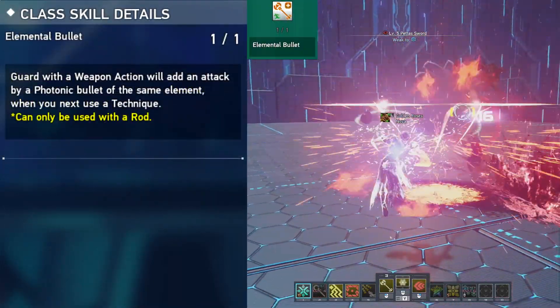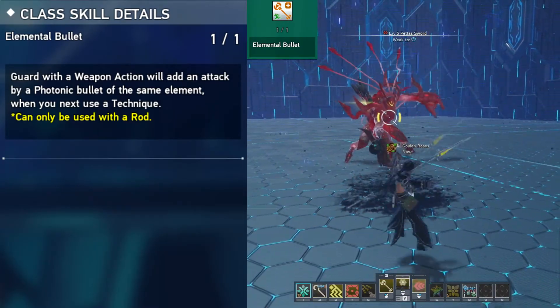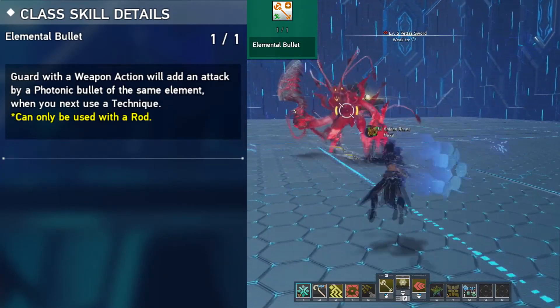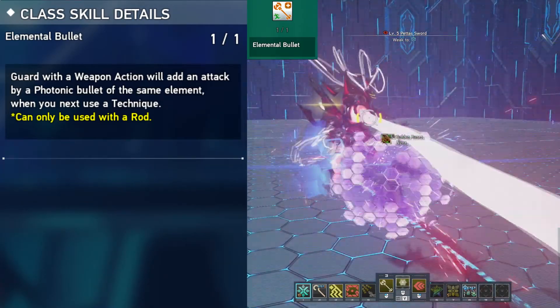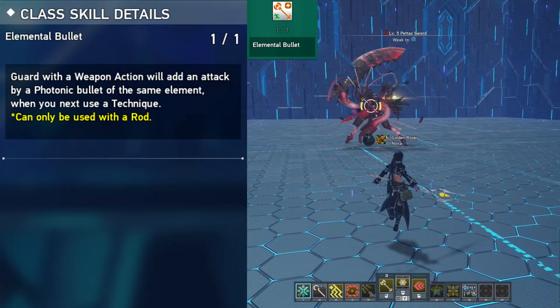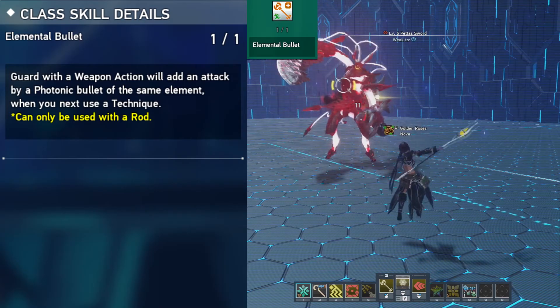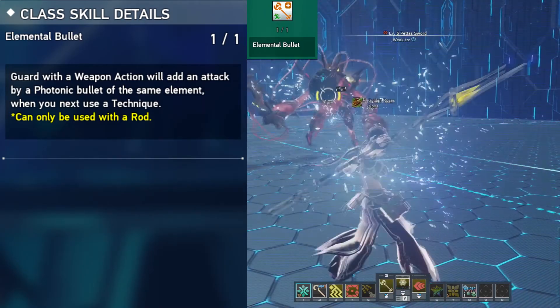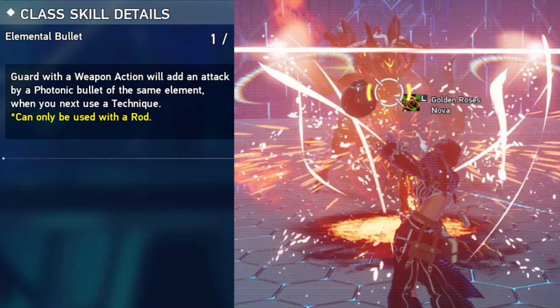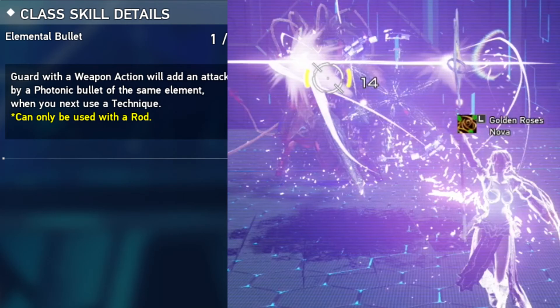Elemental Bullet is a counter mechanic for Force. With each element — fire, ice, and lightning — if you guard with a weapon action, photon bullets trigger when you use the technique. Depending on the element you're using after the guard, the bullets will change color: fire is red, ice is blue, and lightning is purple.